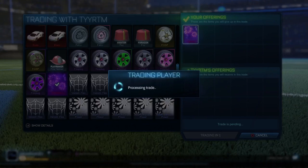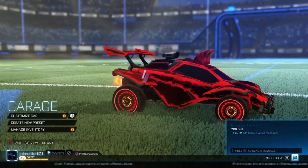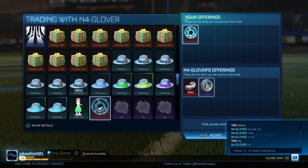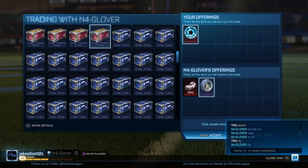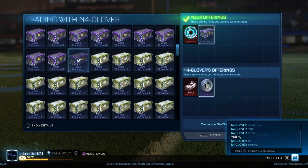I wouldn't say investing in Mystery Gold Explosions is a good idea right now since they're going down really quickly in price. If you want to buy one to improve your in-game experience when you score a goal, try to pick them up cheaply — wait a couple of days and you might be able to get one a bit cheaper.